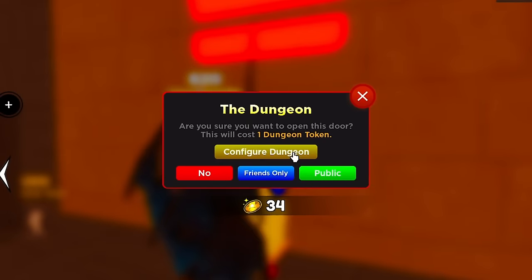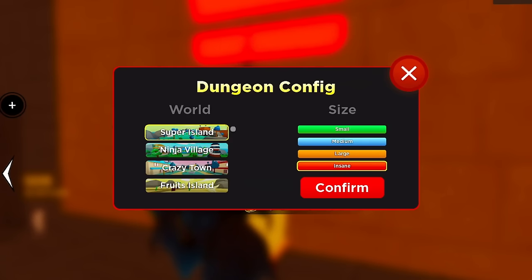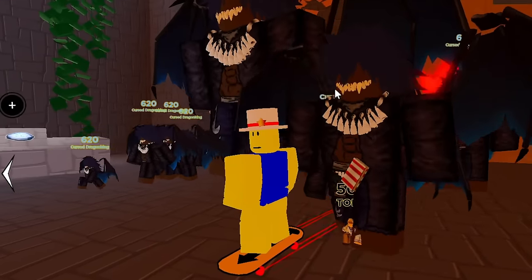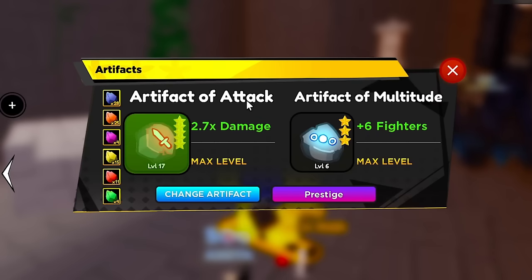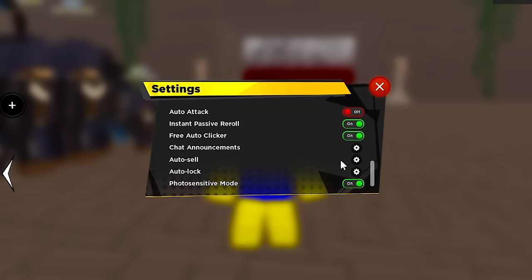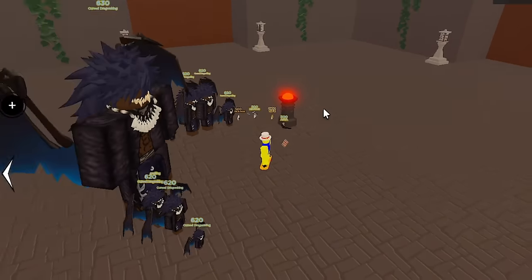We're doing Super Island Insane difficulty — insane is the only way to get demonic fruit. I'm going public since I seem to be the only active player on this server. Switching to artifact of attack and artifact of multitude, then entering the dungeon. I've got auto-attack on. On average enemies take about five seconds to kill; sometimes lag makes it ten seconds, but it's roughly one minute per room.